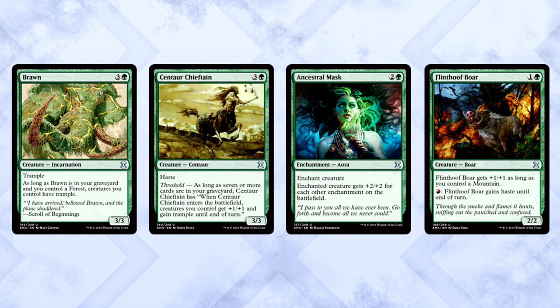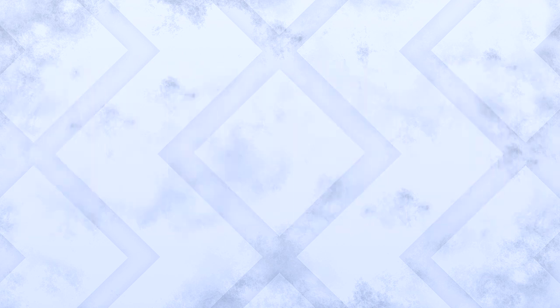One last note on green uncommons: the rarity has an absurd amount of specialty cards. Brawn for Graveyard decks, Centaur Chieftain for Threshold strategies, Ancestral Mask for the Enchantment deck, Flinthoof Boar for the inevitable red-green deck, and not only Wirewood Symbiote but also Timberwatch Elf for the Elves deck. No other color and rarity brings as much specialization to the table as this one. Green is really on fire in this set.